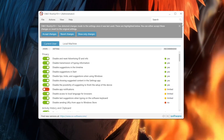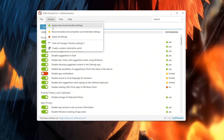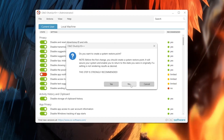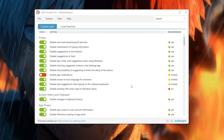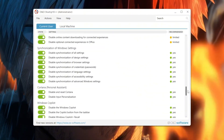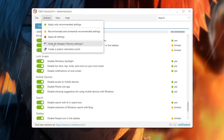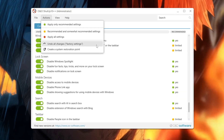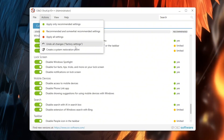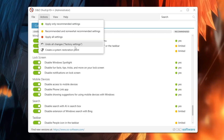Download a free program called O&O ShutUp10. Open it and click 'Apply only recommended settings.' If it asks to create a restore point, choose Allow — this lets you undo changes later if needed. This will disable unnecessary background tracking and tasks. If you notice any feature missing, like clipboard history, you can always click 'Undo all changes' to restore everything. By turning this off, your PC will have fewer background processes, freeing up more resources for CS2. This gives you more stable FPS, smoother frames, and better responsiveness while playing.